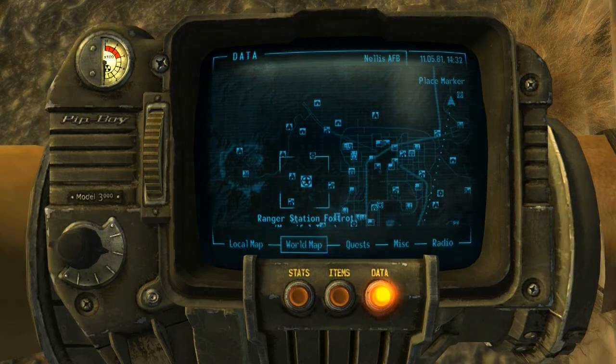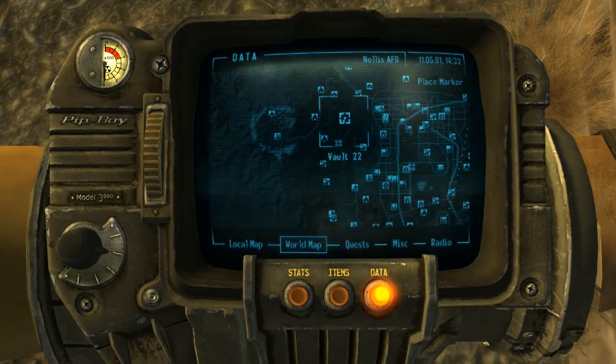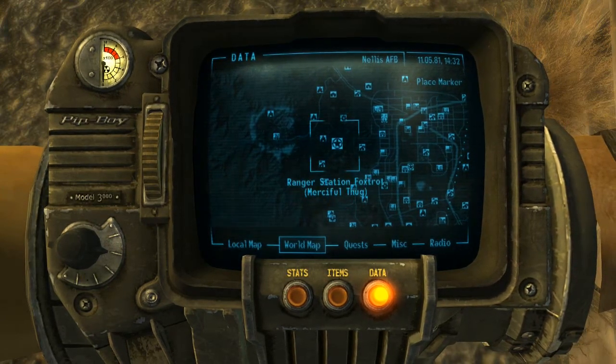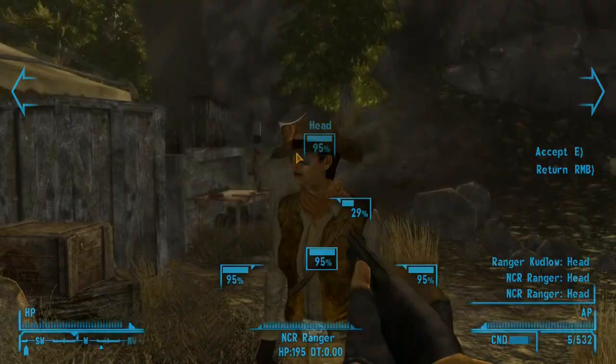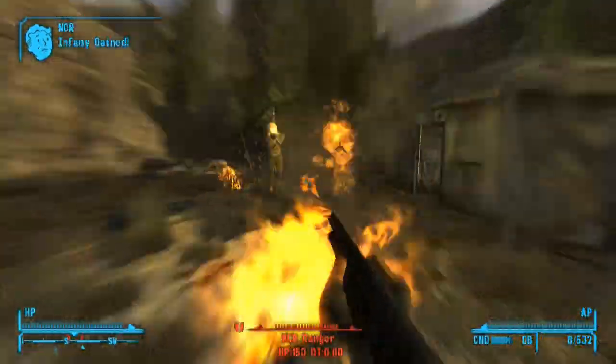Okay, the next location is right here at Ranger Station Foxtrot. So here is Vault 22, Brewer's Bear Bootleg, Red Rock Drug Lab — we're gonna go here. Once you're here, you don't have to kill them, but you will have to steal the goddamn ducking cover. So there's something to keep in mind.